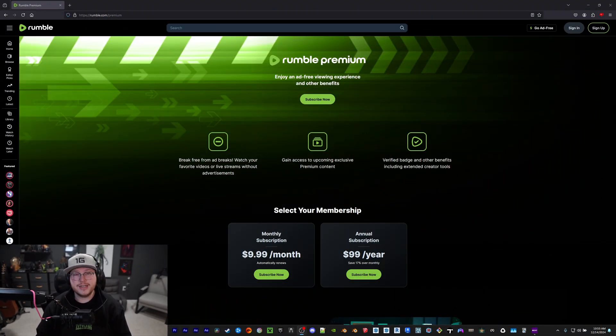If you feel that getting 1440 or 4K live streams is worth paying for, here's how you do it. The first thing you need is Rumble Premium. It gives you no ads when watching videos or live streams on Rumble, and access to upcoming exclusive premium content.